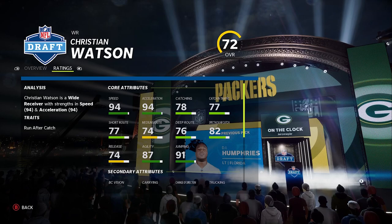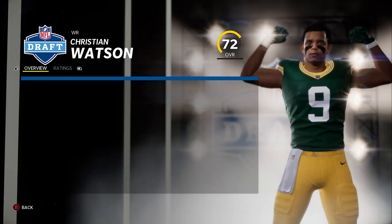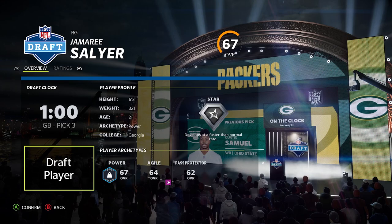I'm going to end up going with Christian Watson here. Whoever made this clearly doesn't know what they're talking about with his run block or his catching — his catching should probably be lower. But even though he's 22 with star development rate, insanely fast at 6'4", you now have two really beastly, fast, tall wide receivers to work with. And then with this pick, we're going to go with Jamari Salyer — he's 21, very strong, a little raw, but decent power and very athletic.